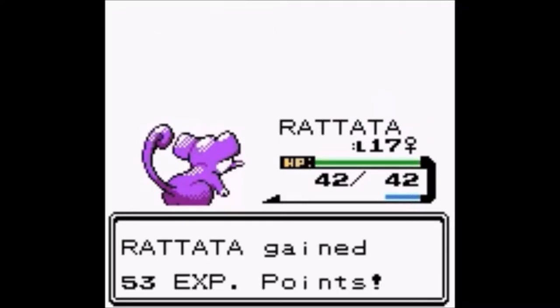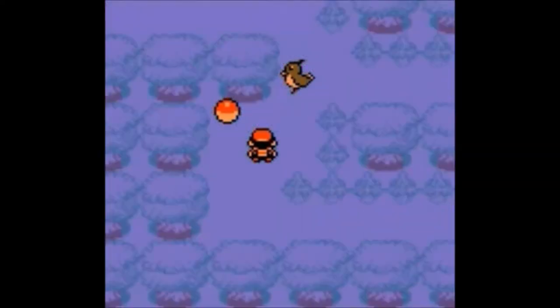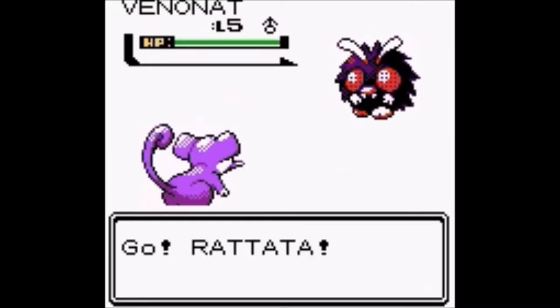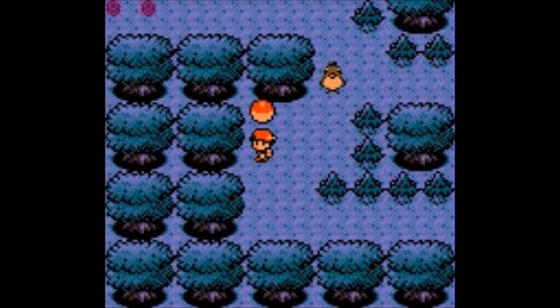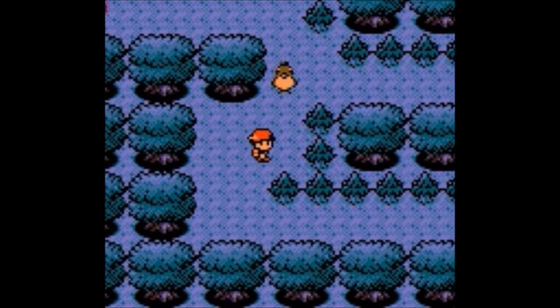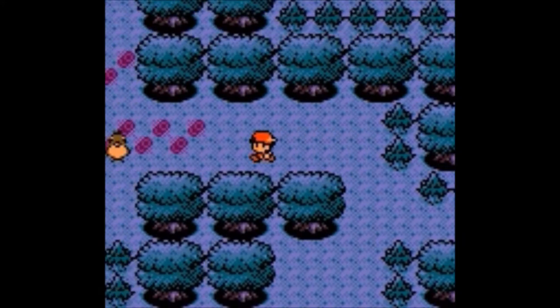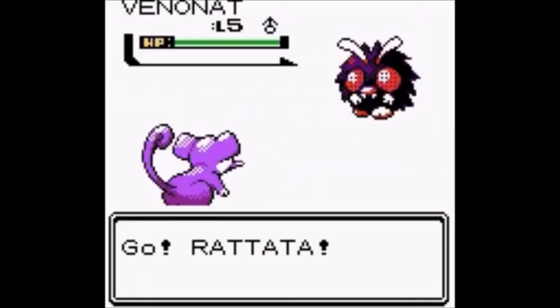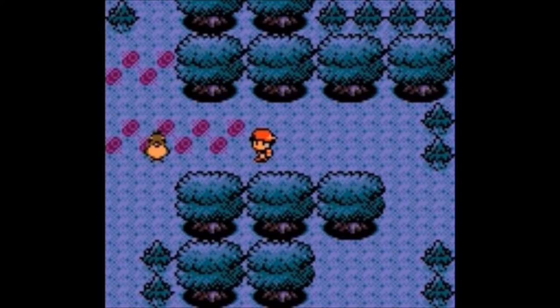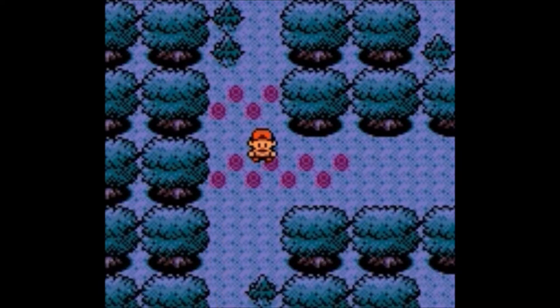Even Tackle takes him down pretty easily with that Venonat. Let's see what we got here — we're actually going to run away from this one. We got ourselves a Revive. I believe this will be the way we go back to the master. Another Venonat, very very squishy, and this should do the trick for bringing that Farfetch'd back to his owner.